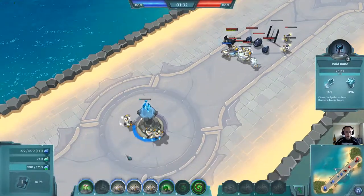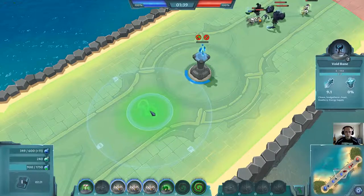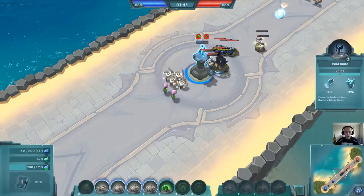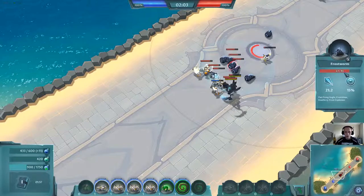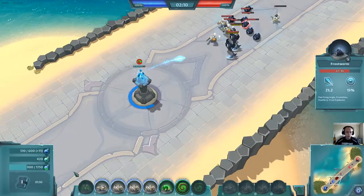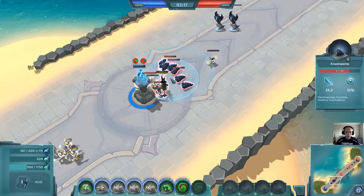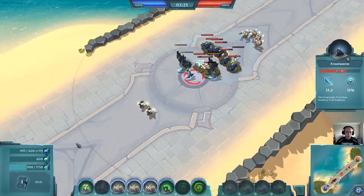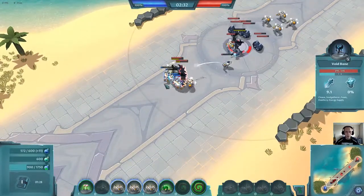Maybe I can use this turret as a tank and get some arrow damage on them — so they attack the turret while my units attack them instead. This void bank has 86 HP and root deals only 12 damage, so I cannot kill them. These guys are at full HP and will just destroy me.